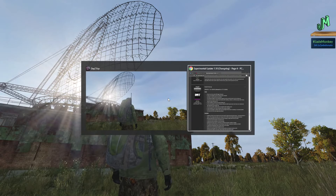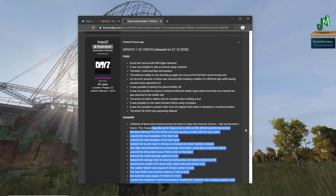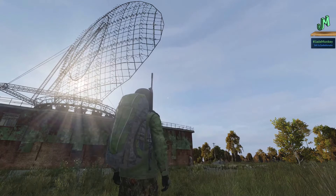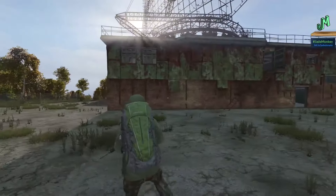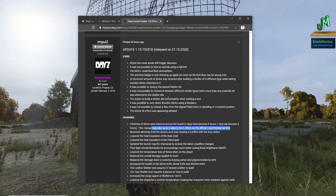But it looks like they've done some changes to the Central Loot Economy this time that might curtail that. We haven't tested it yet, but that's the issue a lot of us are looking at. Just so you know, if you're on Xbox you will not get this version — this is only for PC unless they say otherwise. This is the version we're dealing with, late October 2020. The major change: lifetimes of items were lowered across the board. Two days have become eight hours, one day has become four hours. This change may take up to three days to be in effect on official Experimental servers — and remember, this is just for PC right now. Hopefully if these changes are all good, they'll come for everyone in Live Branch. We will be testing this on PC to see if it helps.